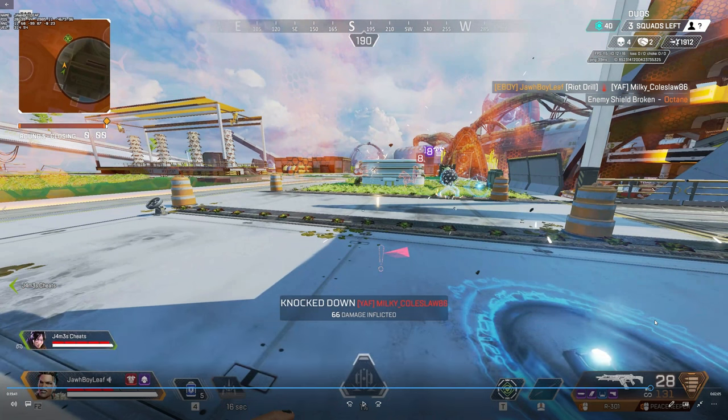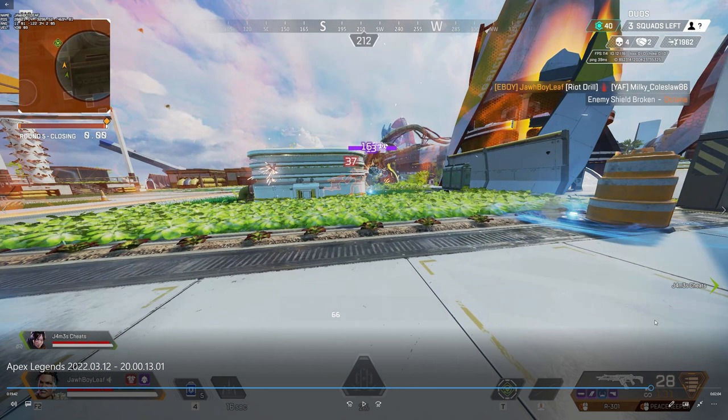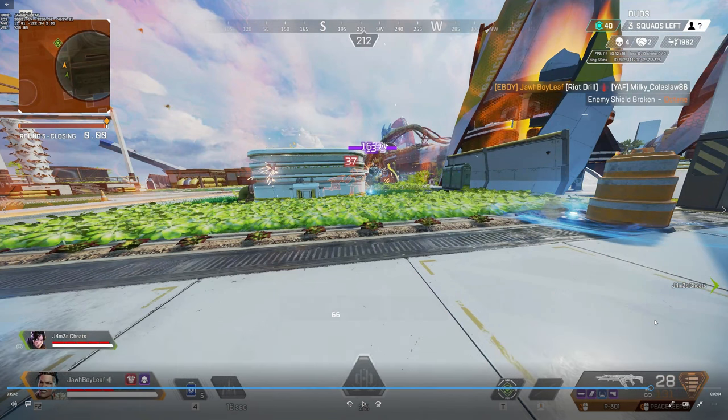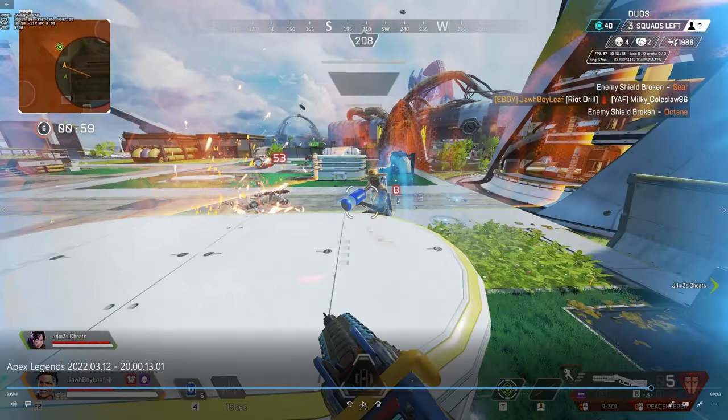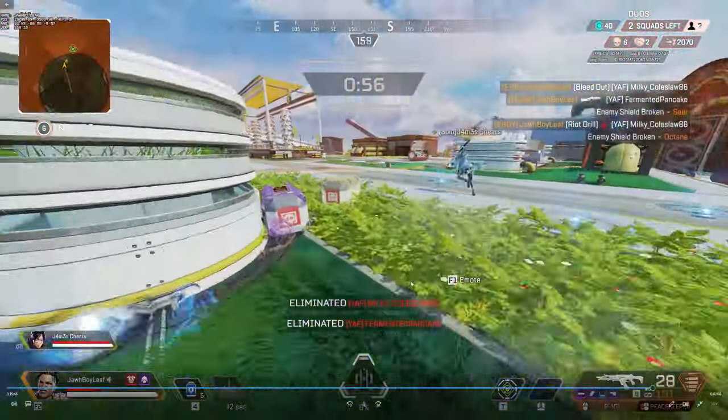Once you knock someone you have the advantage — as Maggie, always use your ultimate to push. I want you to see just how big Maggie's ultimate hitbox is. I was able to hit the Seer and the Octane, and look how far my ultimate ball is from them — it didn't even seem like it touched them, but somehow they both get knocked. The pads are where the ball bounced, and I was able to hit both and get a nice PK kill.